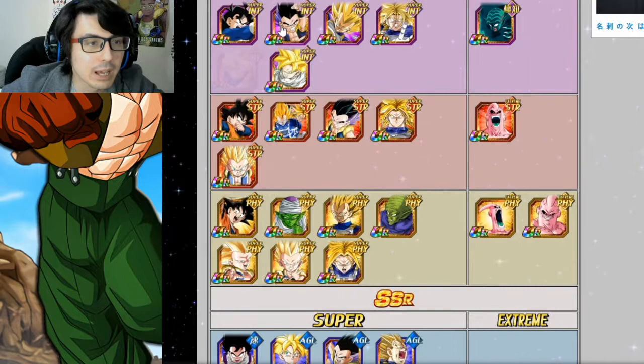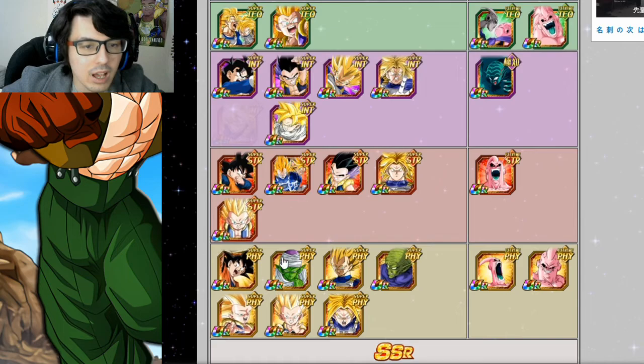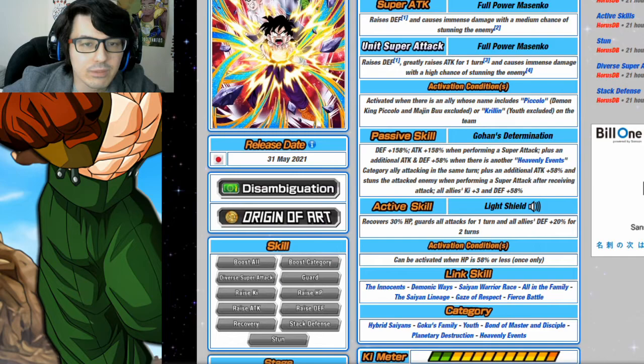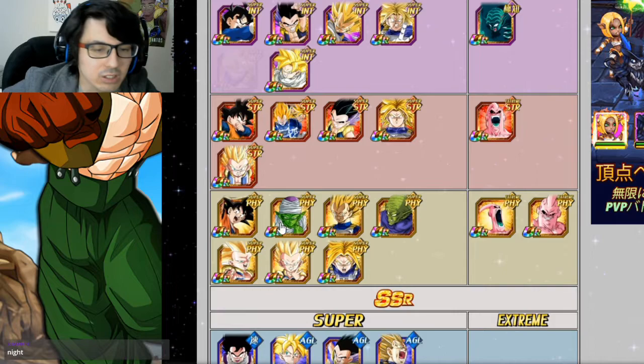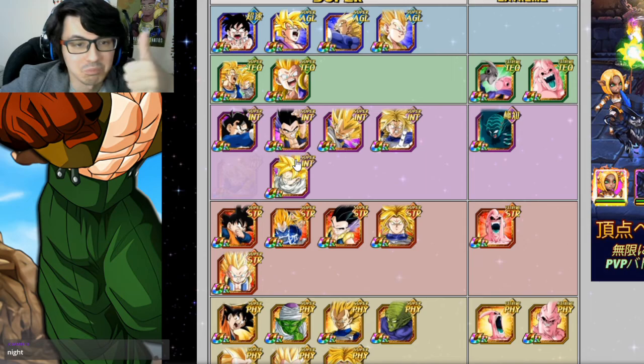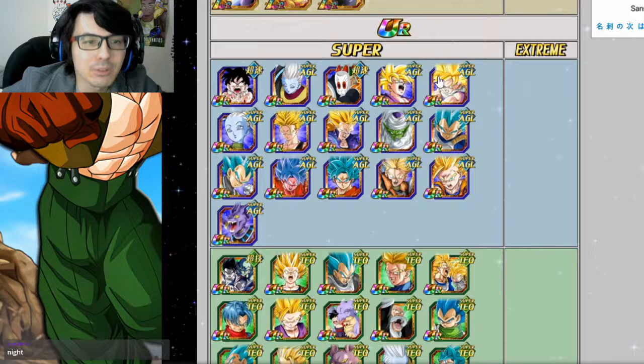Looking at the rest of the category to fill the team: you've got INT Go-Tanks and PHY Go-Tanks for Super Battle Road — you can get stuns with INT Go-Tanks and seals with PHY Go-Tanks. PHY Piccolo is decent to bring, especially because this Gohan has a high chance of stunning the enemy when there's a Piccolo on the team. So even if Piccolo isn't on the rotation, you're getting a 50% chance to stun, which is helpful for SBR.